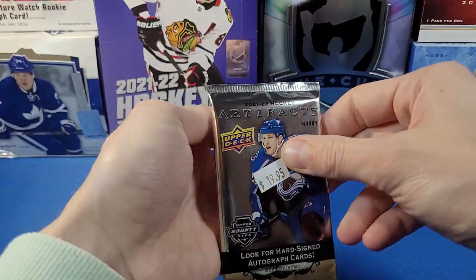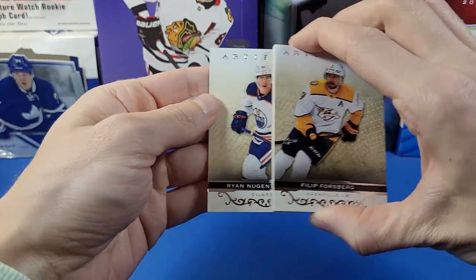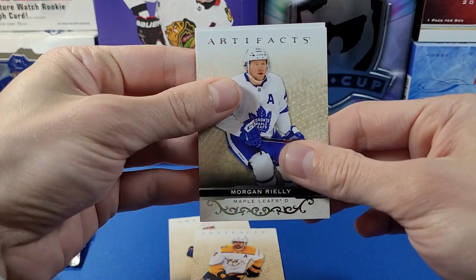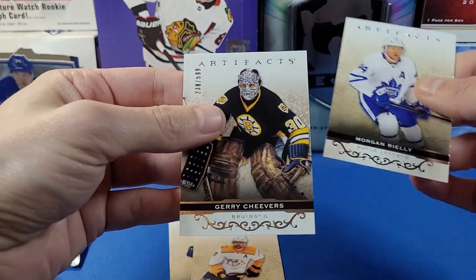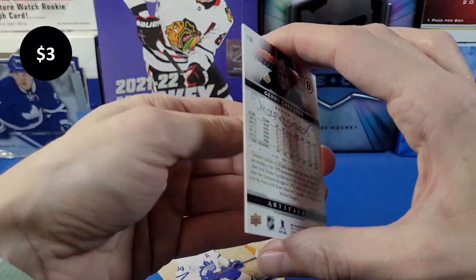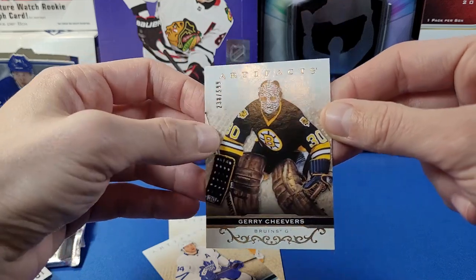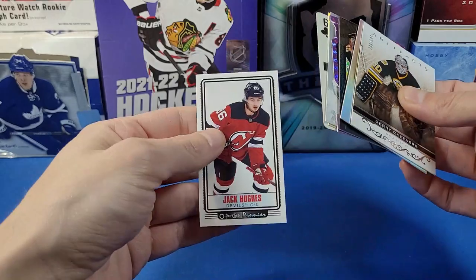Leaving Artifacts to last as usual — let's see what we get. Got Philip Forsberg, Eugene Hopkins on the back, Morgan Riley, and this looks like a numbered card. It's out of 599 — it's an old school Legends base card of Gary Cheevers, card number 150, short-printed 238 out of 599. Nice Gary Cheevers there for the Bruins fans.